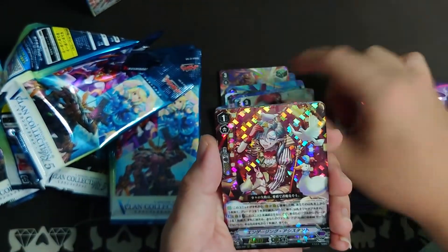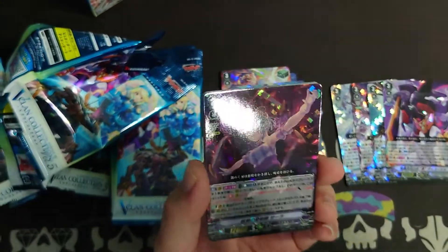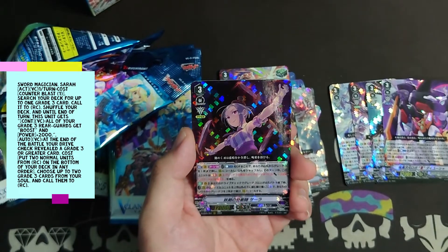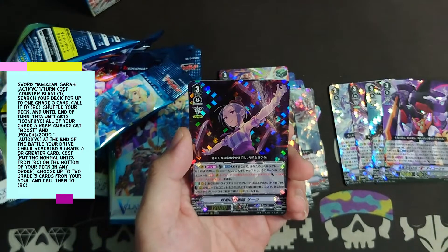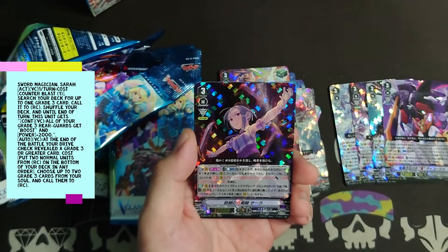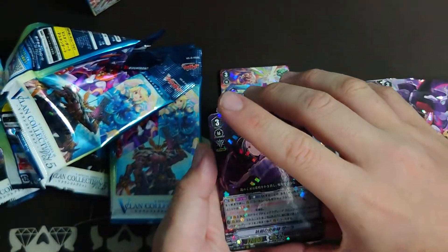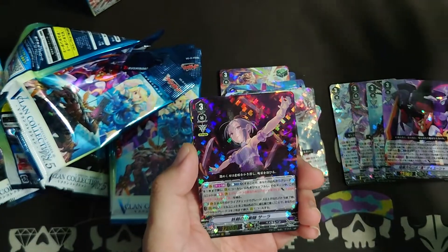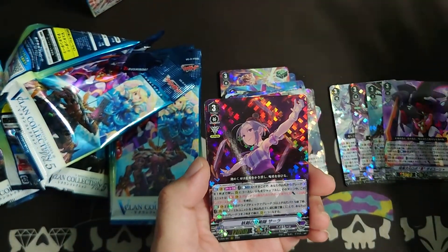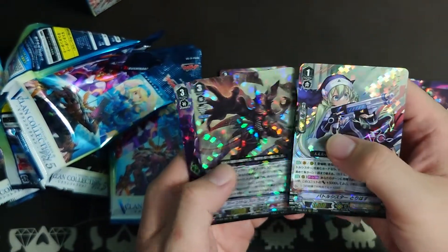Some Regalia support, Pale Moon, and we have the Pale Moon Grade 3 — this is Sword Magician Sarah. First skill, Omega Circle: cost Color Plus 1, search your deck for up to 1 Grade 3 card, call it to Rear Guard Circle and shuffle your deck. Until the end of the turn, all your Grade 3 Rear Guards get boost and Power Plus 2k. Also Omega Circle: at the end of the battle you drive check a Grade 3 or greater card, cost put 2 normal units from your Rear Guard on the bottom of your deck in any order, choose up to 2 Grade 3 cards from your soul and call to Rear Guard Circle. So basically it supports your Grade 3s — you can run Nightmare Dolls — and at the end of the battle if you drive check a Grade 3 you can call 2 Grade 3s from your soul to Rear Guard Circle. Multi-attack. That's not too bad.